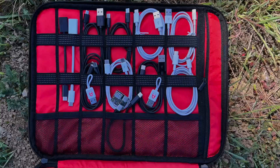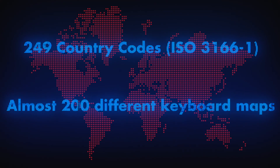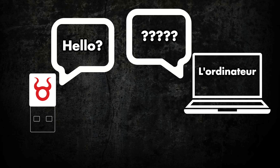So, you want to hack the planet? Well, there's about 250 countries. Across them, there are almost 200 separate keyboard mappings. As every DuckyScript pro knows, you need to use the same language map as the device you're targeting. Otherwise, your payload breaks.